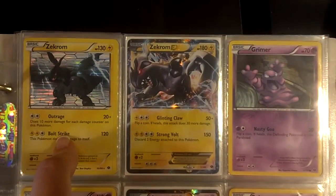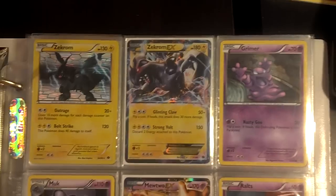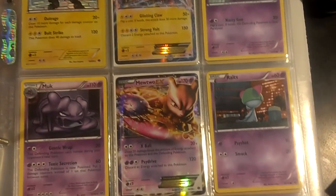And here's non-Hollow Zekrom. And here's the Hollow version that comes in the theme deck, along with Zekrom EX. He does not come in the theme deck, though, unfortunately.